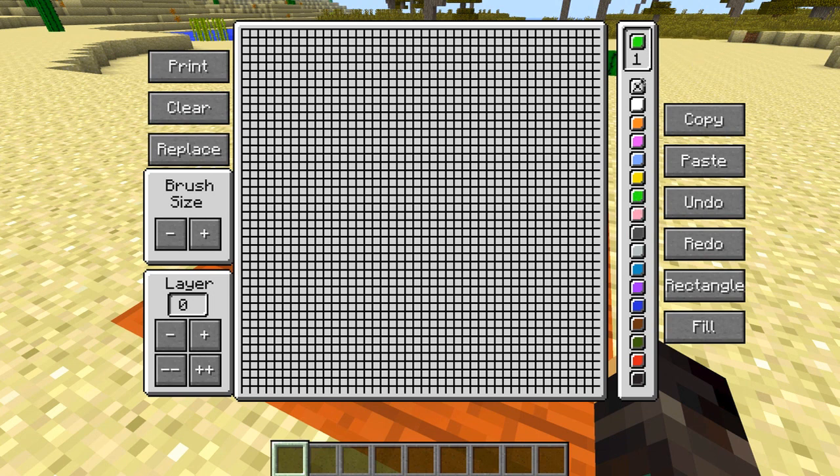First you can choose the different colors you like — every different color of wool has a different color you can select. You also have an option to change your brush size. With size one you do one block's worth; crank it to two and you get a three by three; size three gives a five by five; size four gives a seven by seven; and size five gives you the biggest size available.